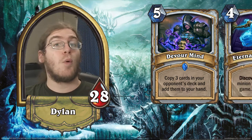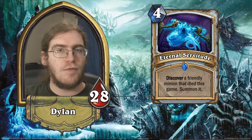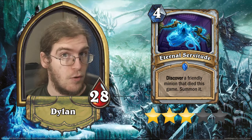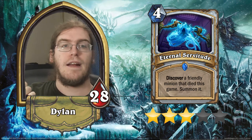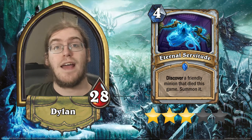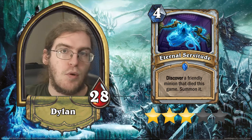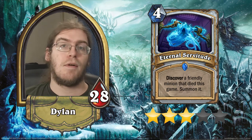Eternal Servitude is a 4-cost Priest spell: discover a friendly minion that died this game and summon it. You remove the body from Onyx Bishop and make it only cost 4 mana, but in exchange you also get to discover the minion. The discover part is what pushes this card way up. We're going to get 3 stars because I'm not sure Resurrect Priest is a viable archetype, but the card itself is very powerful — it allows you to dodge the normal downfall of Resurrection effects. It allows you to effectively completely dodge ever getting Doomsayer off this effect, and being able to select the most appropriate card for the situation is almost incalculable in how much it improves a Resurrection effect.